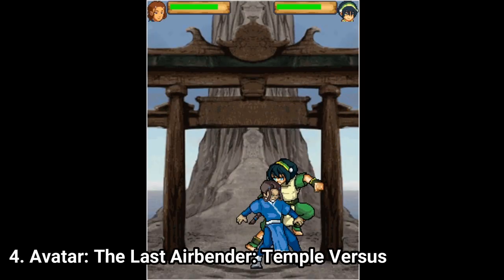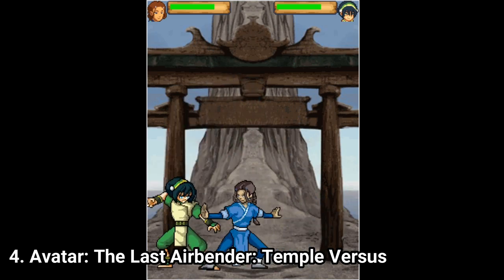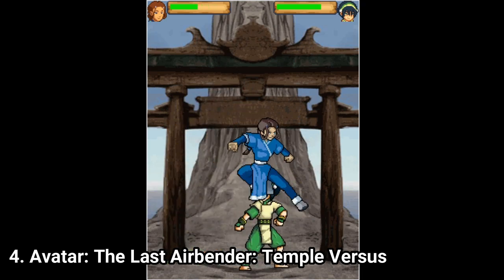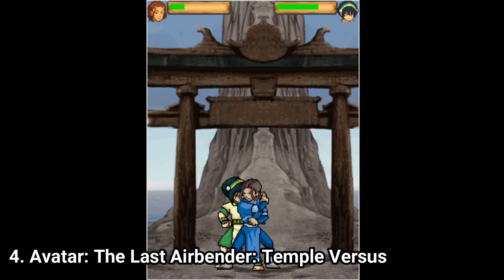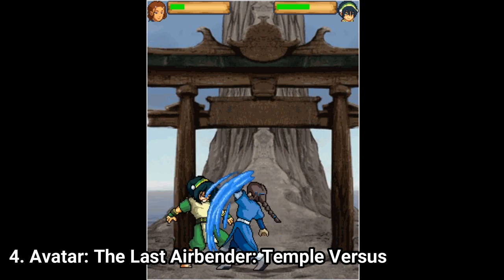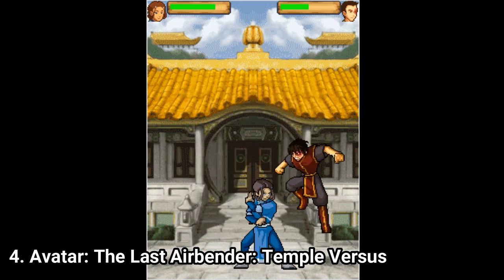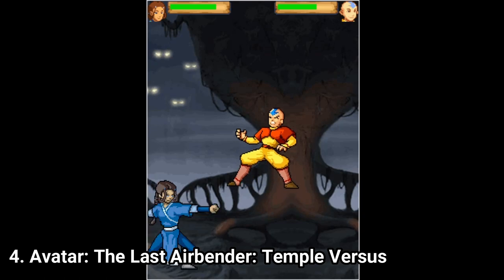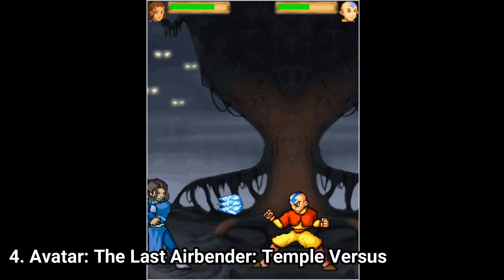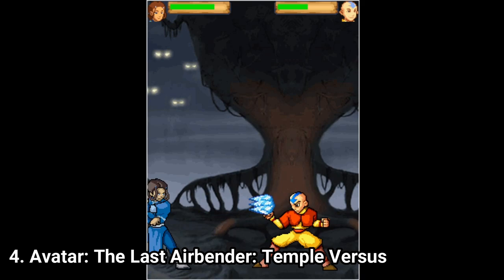Avatar Temple Versus is a very basic fighting game for Java standards. While it's passable for a Java game, it's disappointing for an Avatar game. In this game you don't get many moves — that's the biggest problem. What is even worse is that the bending is almost absent. Each bending character has one bending button, which means you get only one bending attack, and they either shoot some ice, earth, fire or wind. It looks underwhelming, it doesn't feel exciting when you use the attack. It's dull, and you can abuse the same button to win by just mashing it.